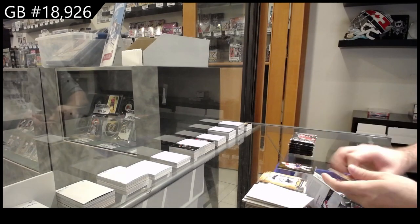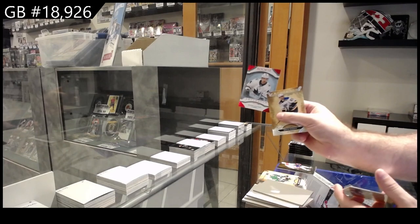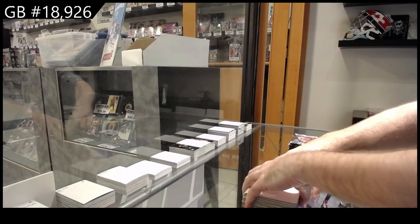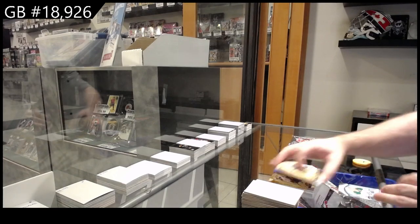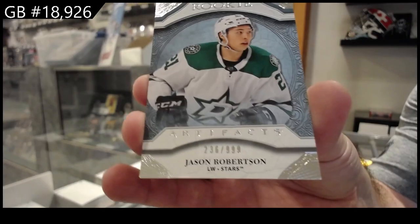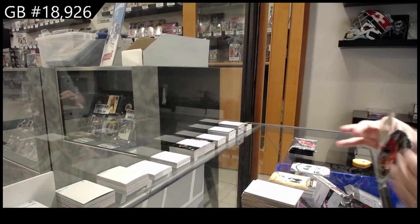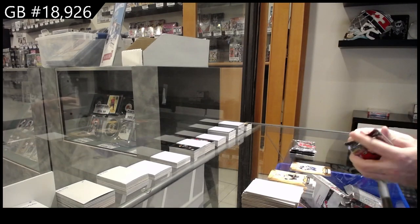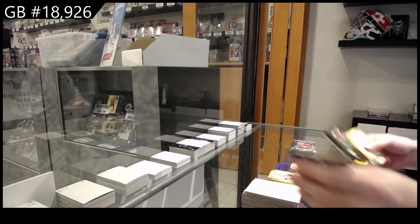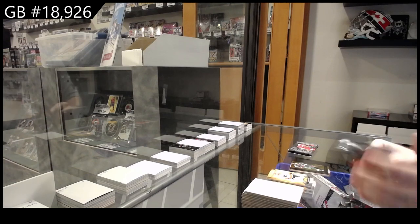Orem of Shea Weber for Montreal. We'll get the Orem downpacks again. Rookie — $3.99 for San Jose. We've got a rookie — Jason Robertson, Dallas Stars. Robertson, all right! $2.99 for Winnipeg Jets — Cal Conner. Orem of Ryan Suter for Minnesota. The weirdest Artifacts — I'm glad we got the Robertson.